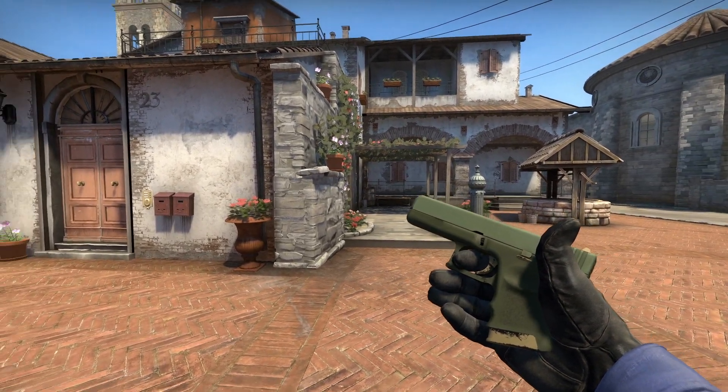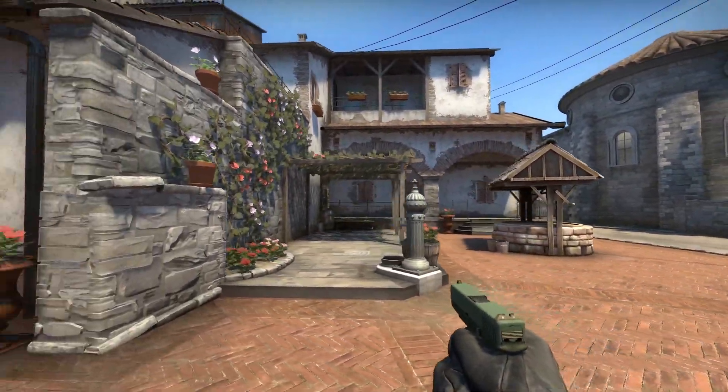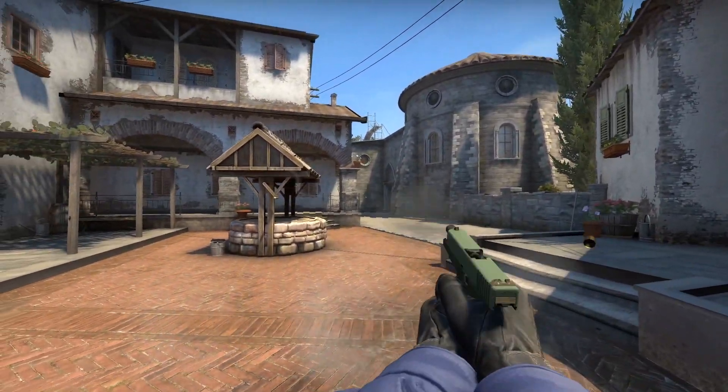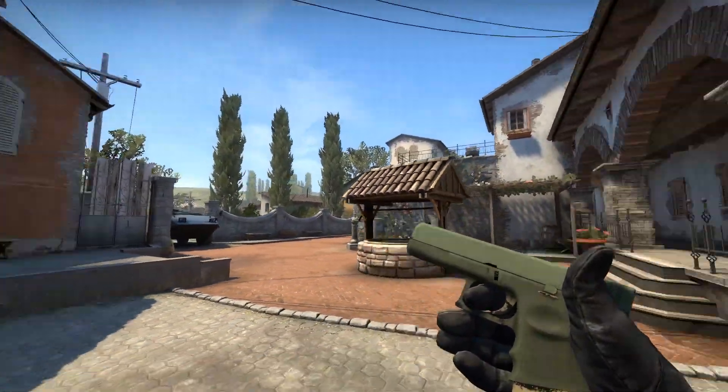This skin is from the Mirage collection, and you can get it for around $1.60 on the Steam market, and not too many people are using this skin as their default Glock skin. The item itself has a pretty nice shade of green to it, so if you're into very simple looking skins, I'd definitely consider it.